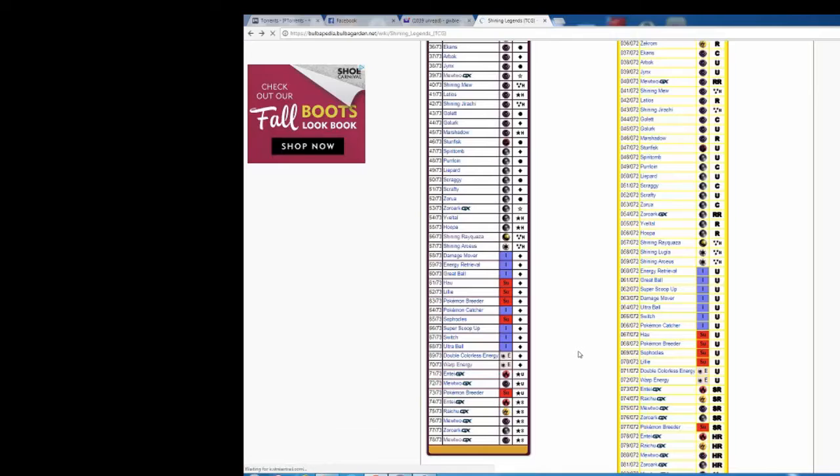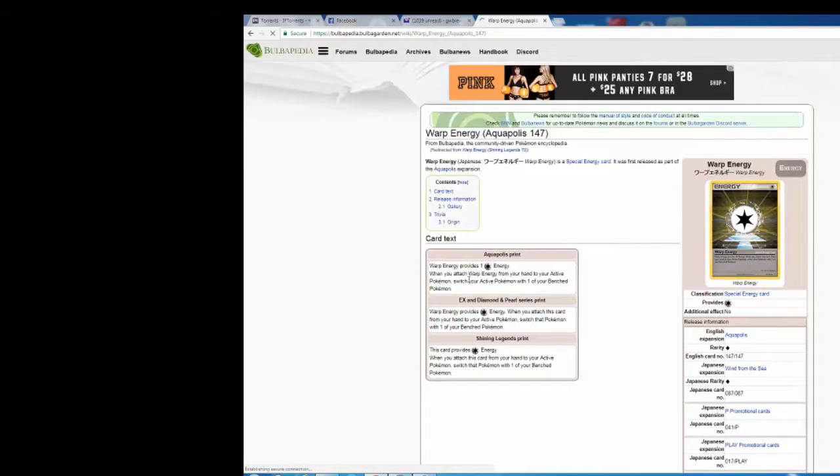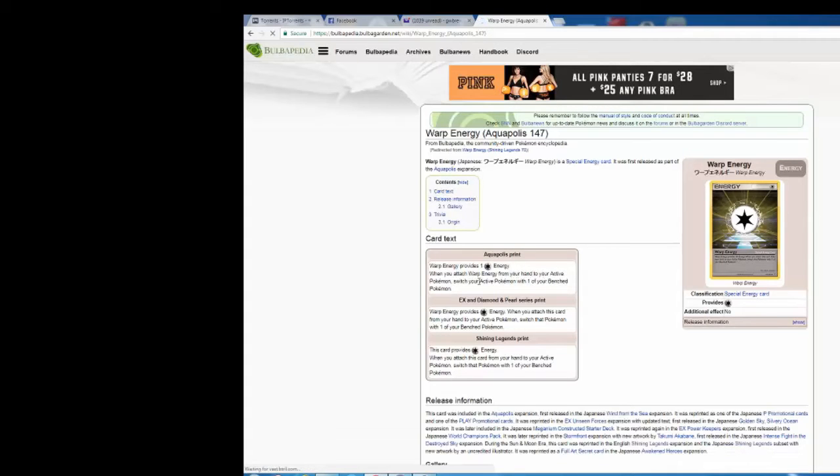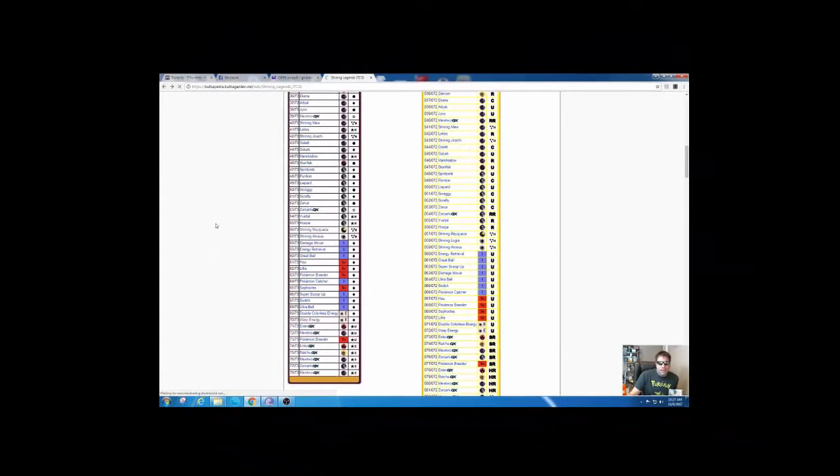You've got a little different energy in here — there's a different type of energy that was released: Warp Energy. So take a look at what Warp Energy does — this is pretty cool stuff. Warp Energy: when you attach Warp Energy from your hand to your active Pokémon, switch your active Pokémon with one of your benched Pokémon. So that essentially lets you switch your Pokémon with one you've already got benched while adding an energy to it.